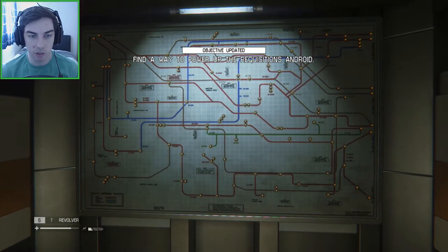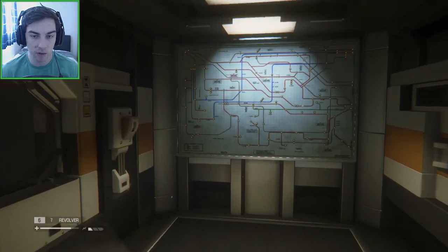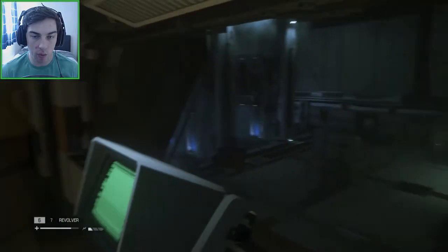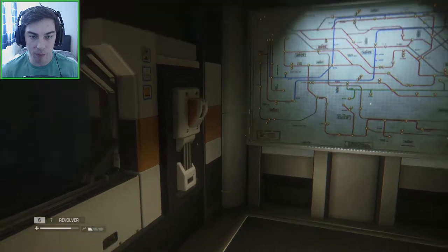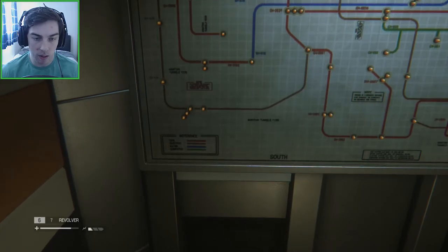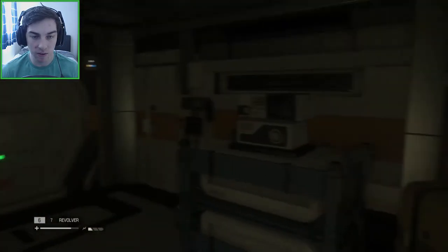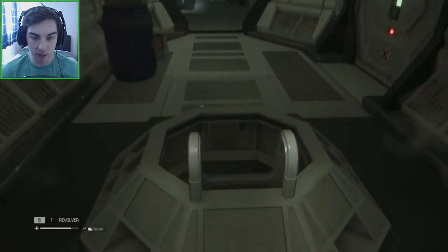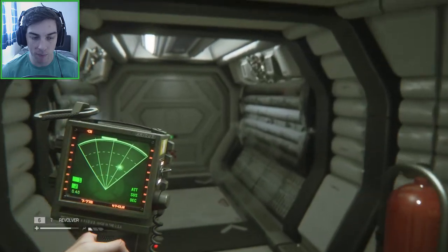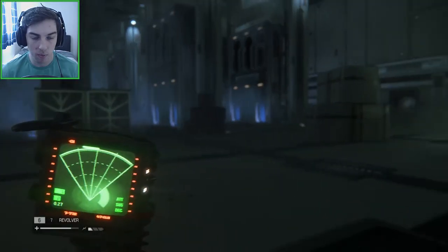The objective just updated when we stepped in this room, so we should be looking at something in here to tell us where to power up the average Joe station. There's a map-looking diagram - gas is red, electric is brown - but that doesn't really help. We're wasting too much time on that. The objective now tells me to go back downstairs. Going up into that room first and then back down, we should have learned something - but I didn't really learn anything.